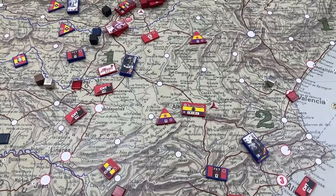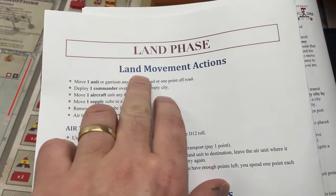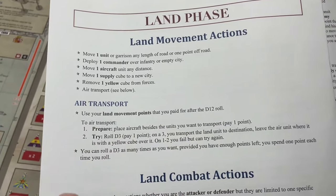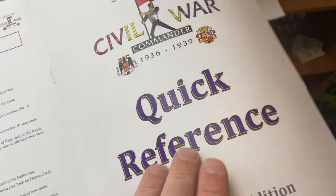You would use the air transportation rule mentioned before to bring in reinforcements — artillery is possible, but no tanks — and you have to follow the air transport rule found on the quick reference manual.